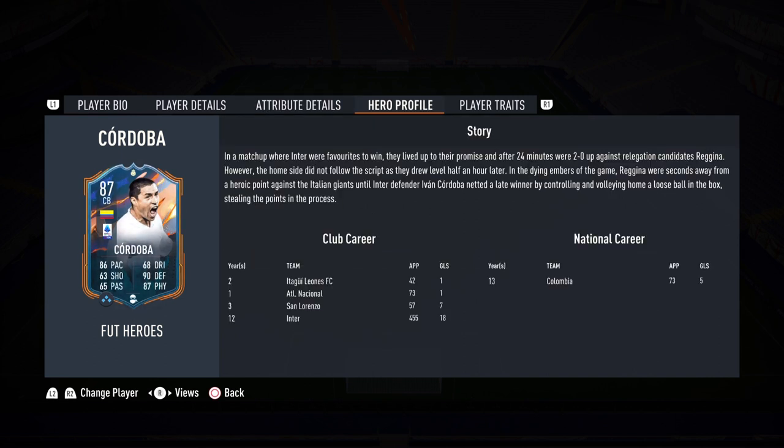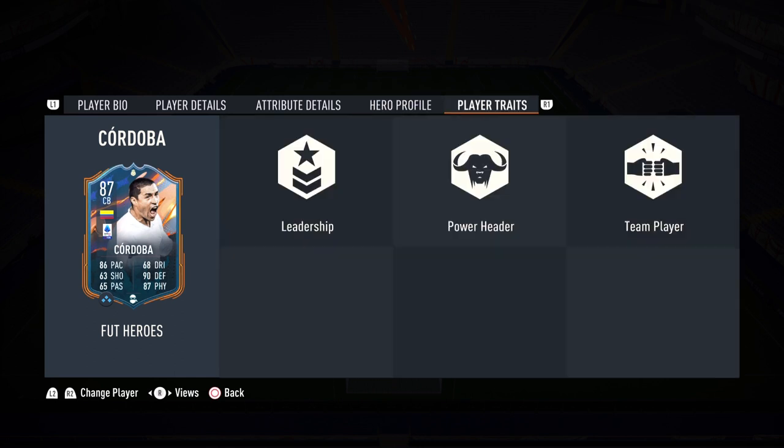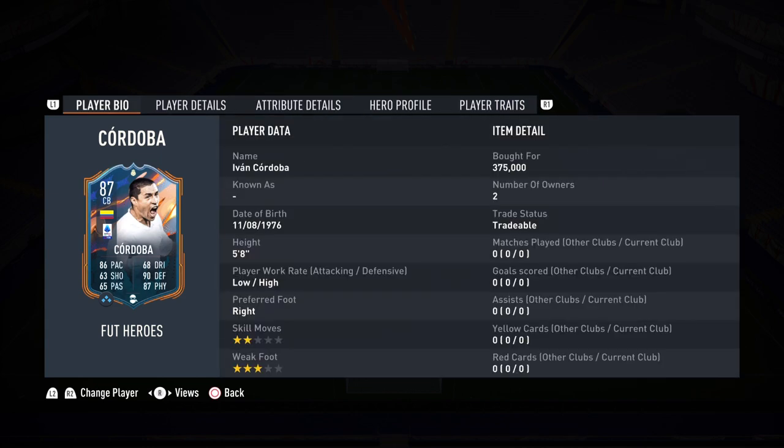Here is the hero profile for the Inter legend — if you want to read the story, you can pause the video. Player traits include leadership, powerheader, and team player. I'm so excited to try out Ivan Cordova. Is he worth the pickup? A lot of questions to be answered, so let's get on to the gameplay portion of the review.